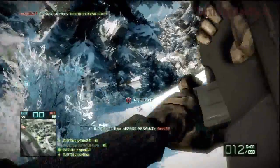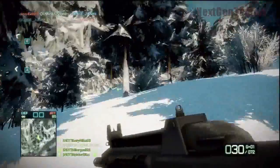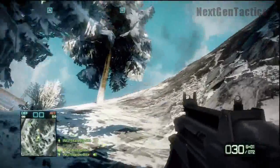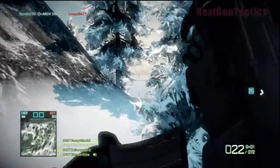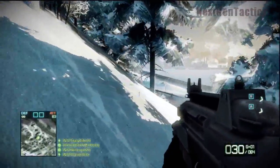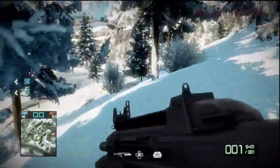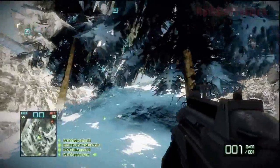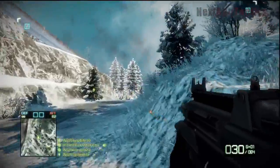It looks like one of our squad mates just got a number of kills with an anti-tank mine. I can't wait to unlock those — I think it's engineer class. You lay those anti-tank mines down, especially on a map like this. There's only two roadways; guys tend to stay on the roadways with the tanks. And if the tank's full and you got a couple guys following it — boom, boom. Dead. Smoked. Multi-kill.